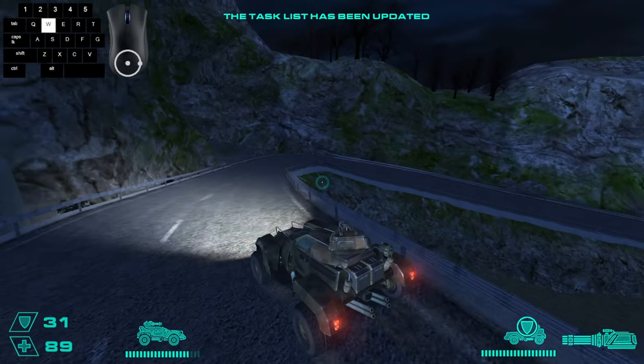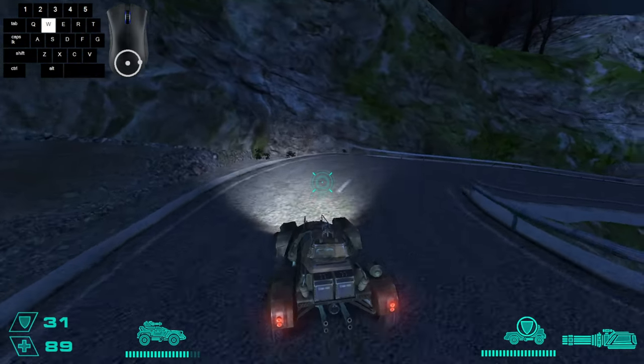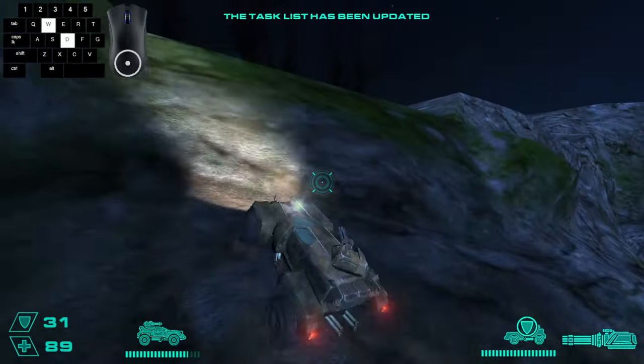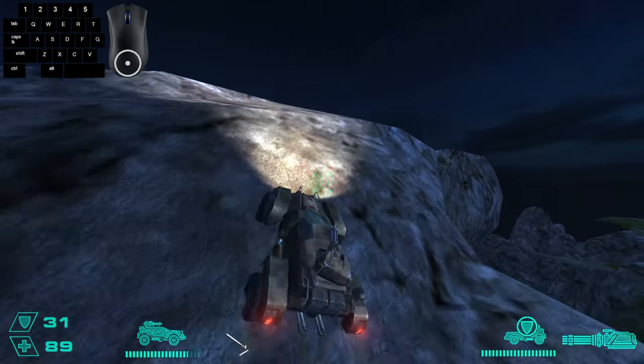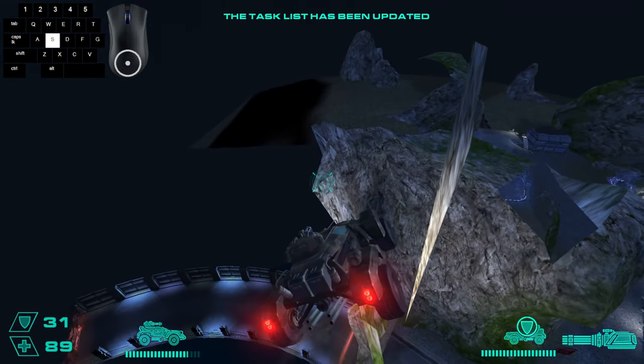Now you just want to drive to this section and try to ram your car into the rocks so you can boost yourself on top of the mountain, and then navigate your way on top. Once you get up here, you want to fall back into the map behind the barrier. You can land on the road, or if you get a good one, you can land right on the end trigger like I did.